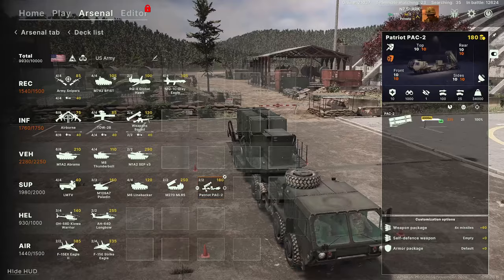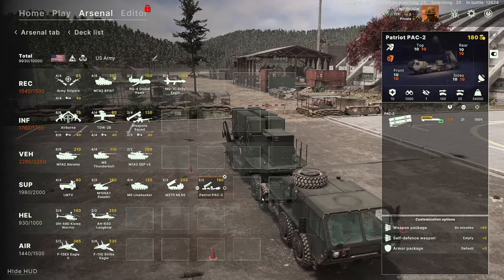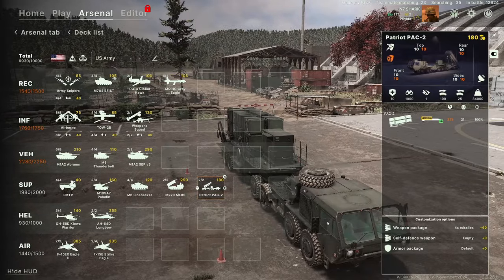The next thing you need is your anti-air. The Patriot or the S-300 are your big radar-driven, long-range anti-air systems. They're very capable. Z turns the radar on.